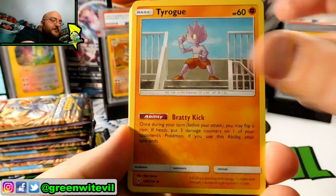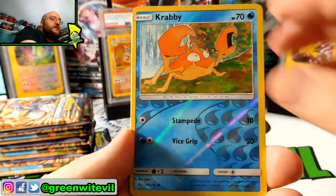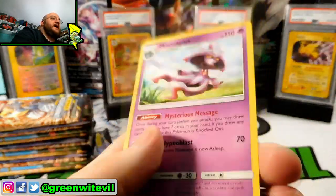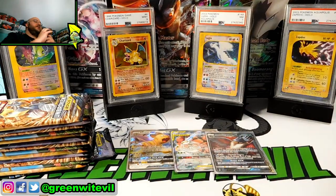Rhydon, Green's Exploration, Tyrogue, Meowth, Grubbin, Geodude, Litten, Froakie, Reverse Krabby, and a Miss Magius regular rare. Nothing there again.